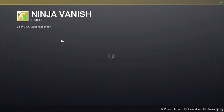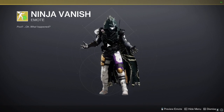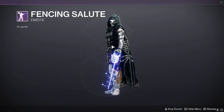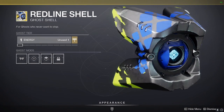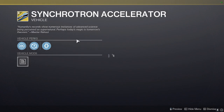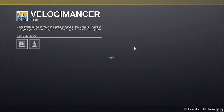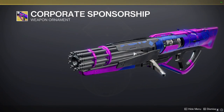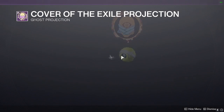For Bright Dust we have Ninja Vanish, we have the Fencing Salute, we have the Red Line shell, another sparrow, another ship, and we also have the Sweet Business Corporate Sponsorship ornament, as well as the Cover the Exile projection.